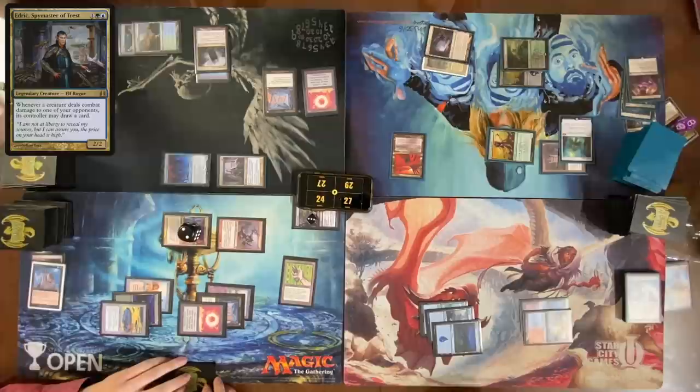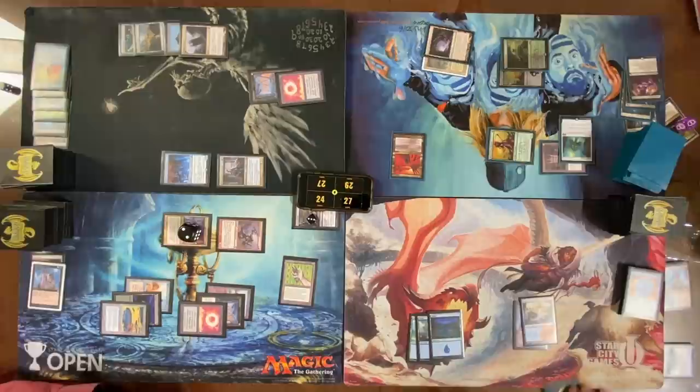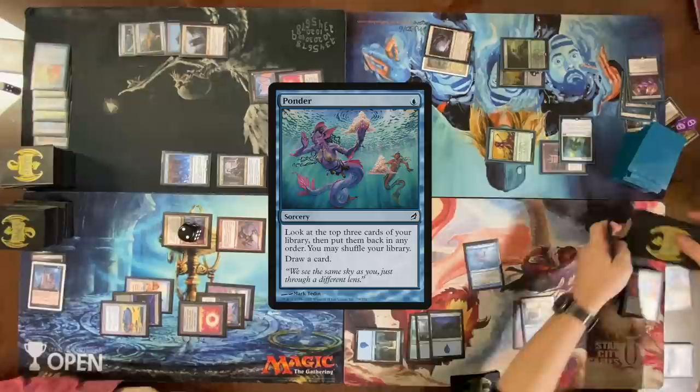Cast Force of Indignation targeting Temporal Mastery, exiling a Snapback. Pass turn. Here's my turn — play land, cast a Ponder, shuffle, draw a card off Ponder. Pass turn. So this goes to Nate's turn now, and then it'll go back to me. You just made this really weird.